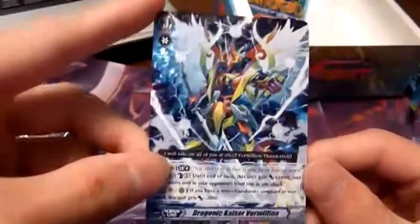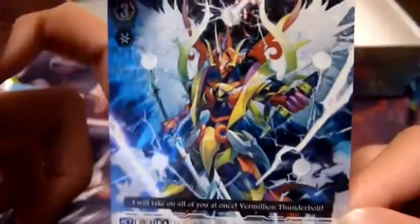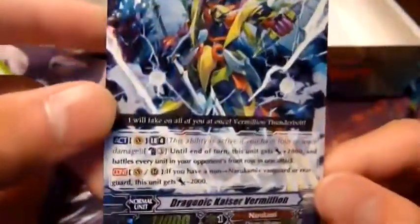Good, good box — Dragonic Kaiser Vermilion, amazing artwork on that card. I saw the card in the back with a foil and I was pretty sure it was my triple rare. I just couldn't tell where it was. And then there it was — Dragonic Kaiser Vermilion.